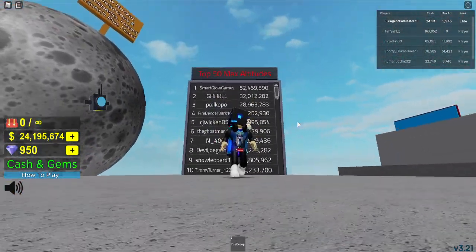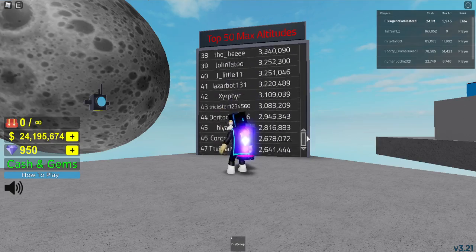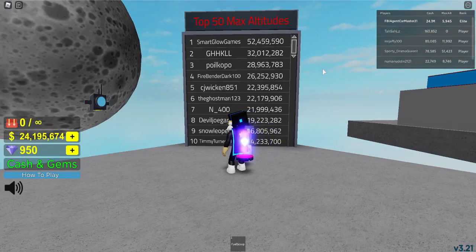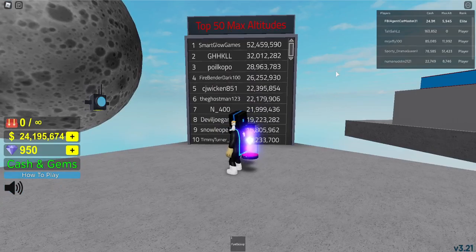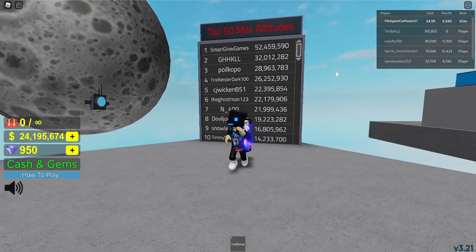The other new thing in this update is the top 50 max altitudes leaderboard. What's good about it is that it lists 50 of the highest altitudes, not just the top 10. It also looks better, and people can get however many altitudes they want if they have enough cash, whereas with the previous leaderboard they couldn't.